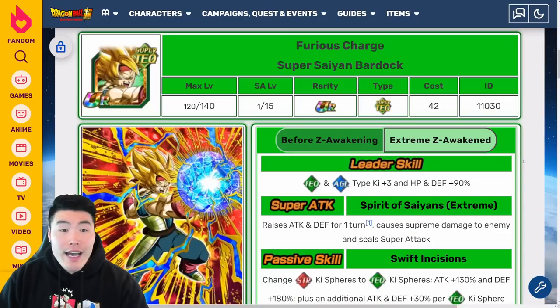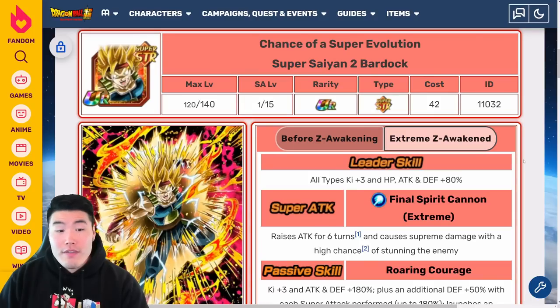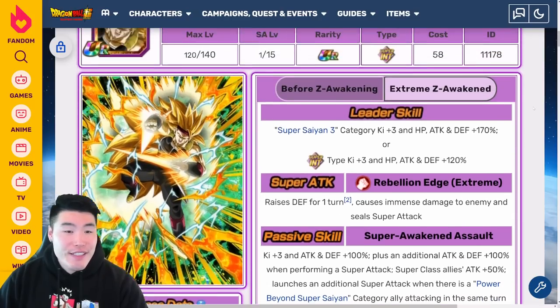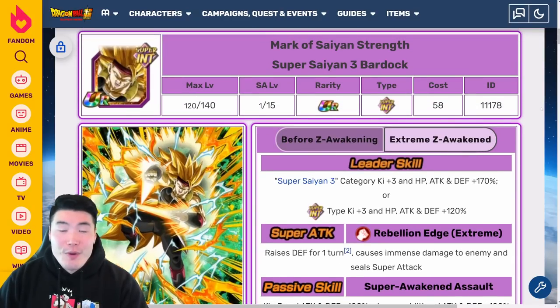All three non-Dokkan Fest Bardocks are really good for side EZAs. We don't expect as much from these guys because they're not the main Dokkan Fest EZA. It's really only the main INT Super Saiyan 3 Bardock that I feel like could have been better. These other guys I didn't have the highest expectations for, so the fact that they turned out to be as good as they are is a nice surprise. But the Super Saiyan 3 Bardock could have received some better treatment from Bandai with the EZA — though maybe my opinion will change in the future.